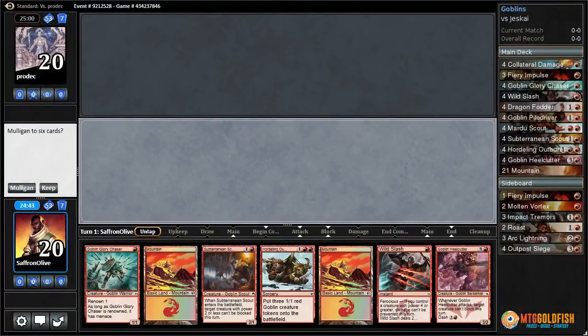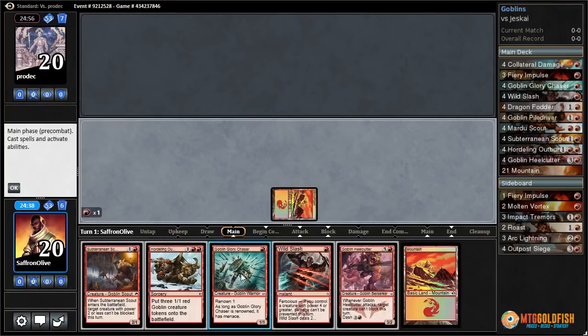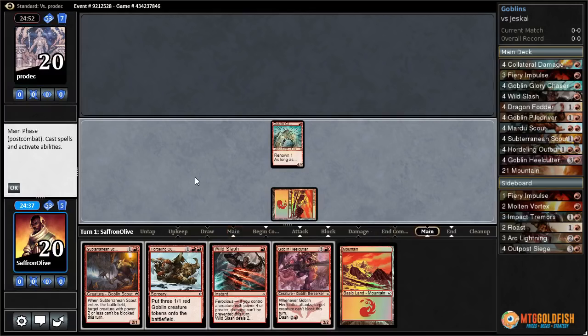Budget magic time — Goblins in Standard. This hand is pretty sweet, especially if we draw a third land. We've got a one-drop, two-drop, removal or burn spell, and some three-drops. If we just curve into Hordling Outburst, there's a pretty good chance we win this game.